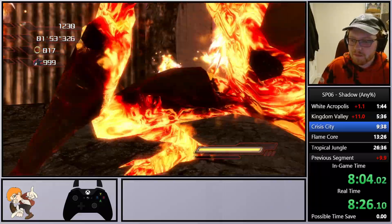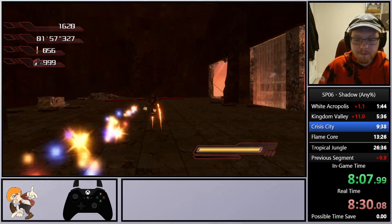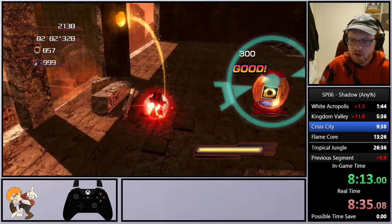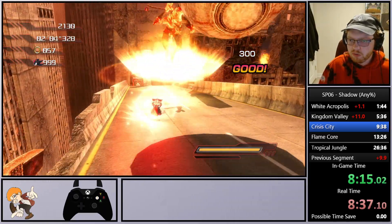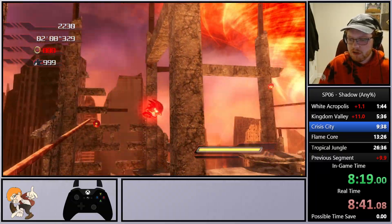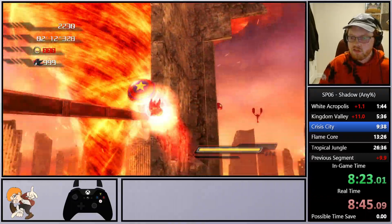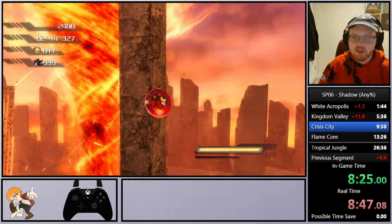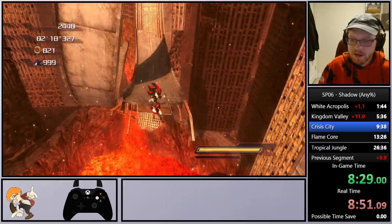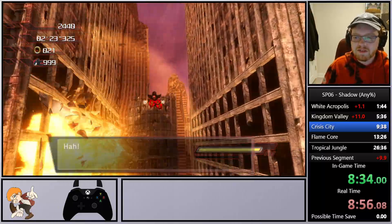We aren't gonna be showing off any of Shadow's Chaos abilities until the next stage — Flame Core — where we get a little bit of action playing as Shadow. I'll hit the spring just for good luck, mostly because I need those rings so we make it across in one piece. And there we have it, easy peasy — that is the second section of Crisis City finished. Kind of hoping we finished this a little bit faster; sadly that death did set us back quite a bit.